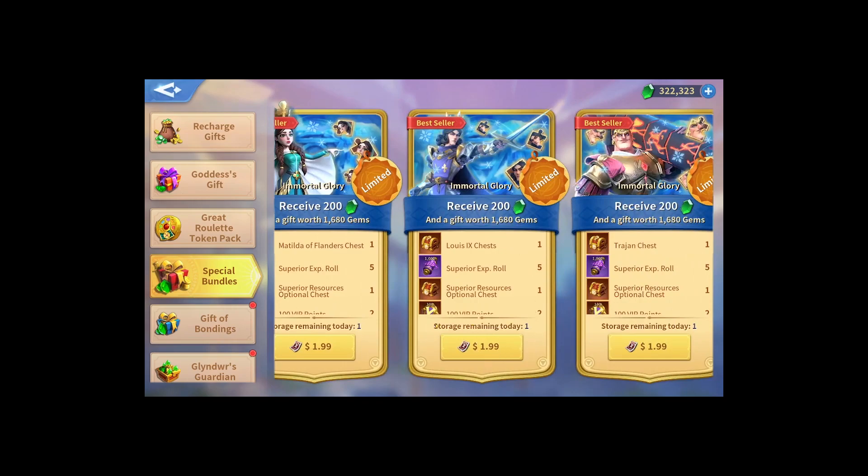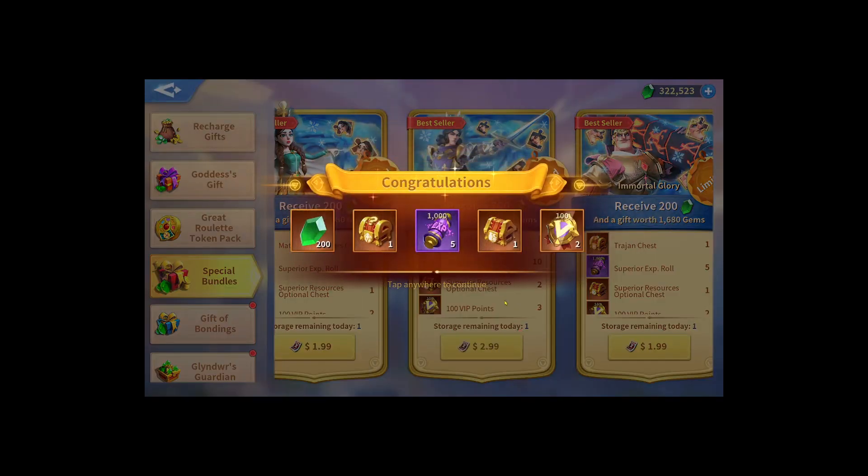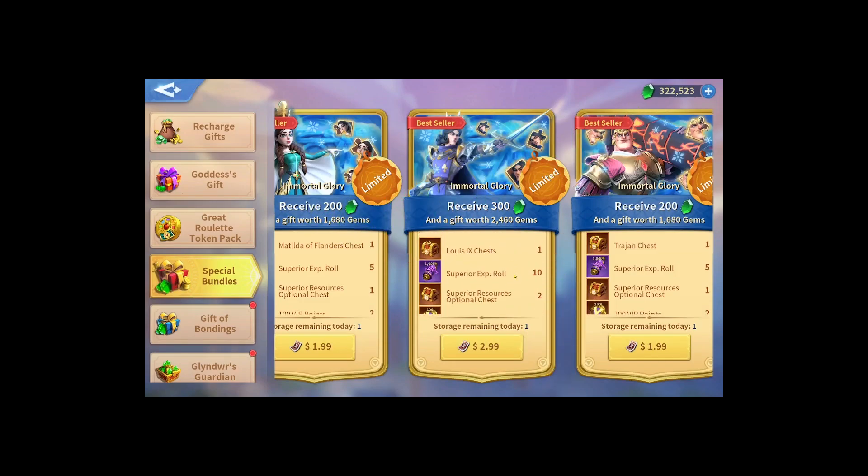For Luis, the first package is a two-dollar package where you get one chest. It's random - you get five to ten fragments per chest, along with some superior EXP scrolls, VIP points, and superior resources. The three-dollar package also gives you one chest with five to ten Luis fragments, plus more VIP points, more gems, and more of the other rewards.